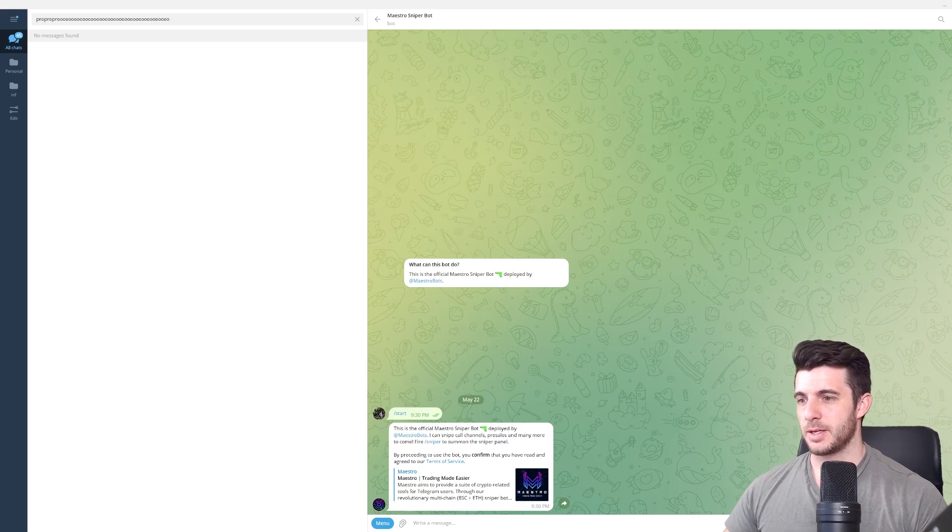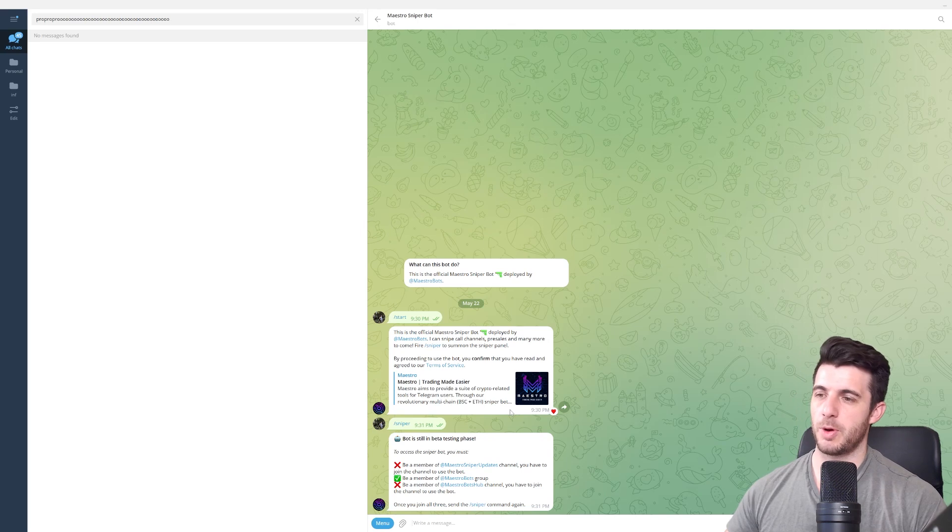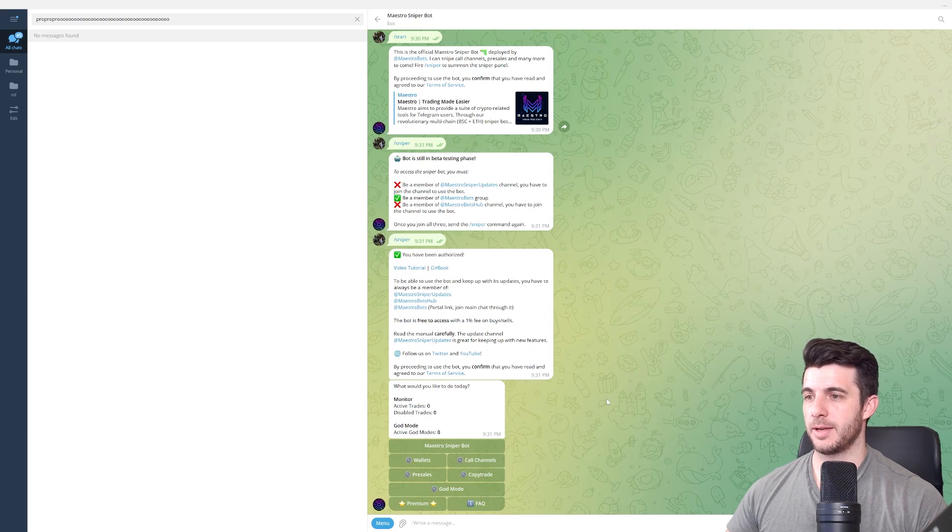Once you click Start, the sniper bot appears. Click Sniper and it will pop up with all the channel requirements — make sure you're part of all those channels. Once you've joined, use the sniper command again and it'll open up. You can also watch their video tutorials.